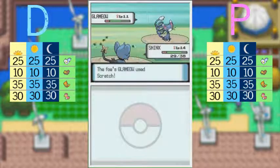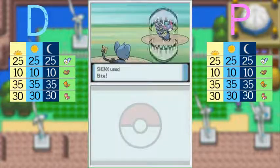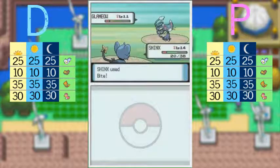Glameow is also kind of average in its stats — pretty decent Normal type overall. I think Bidoof is pretty cool too. Look at that tail!